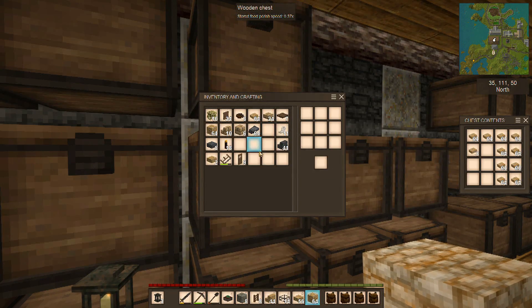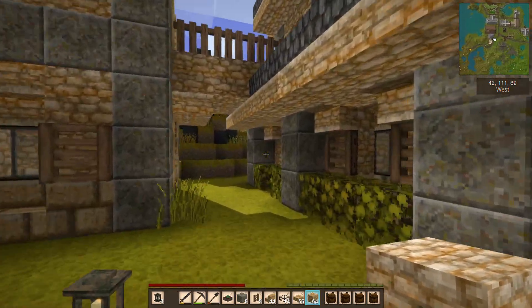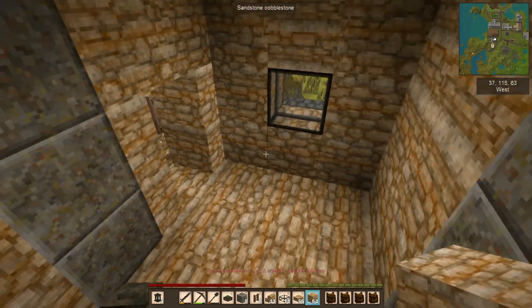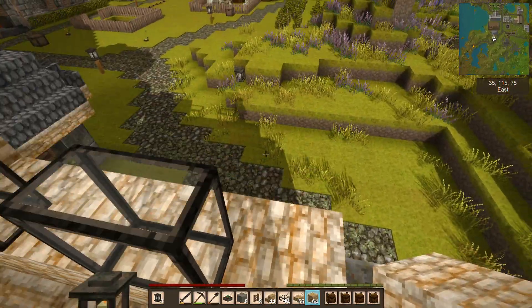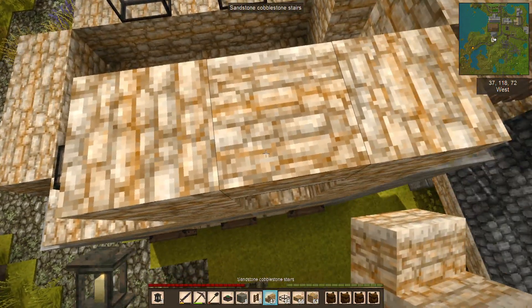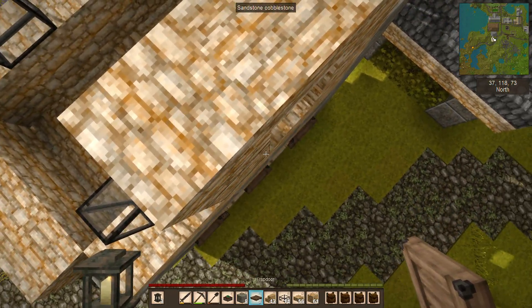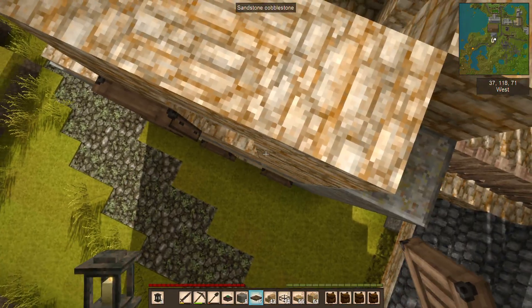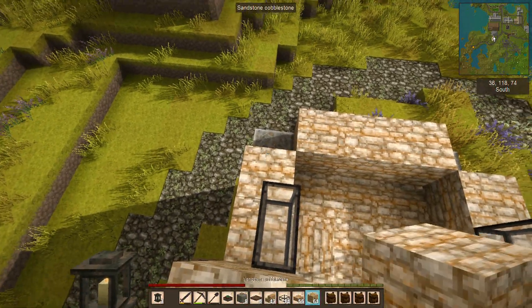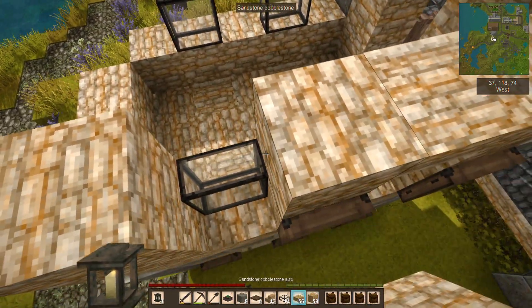I've got 40 clay in my inventory from making the stairs earlier, so let's go ahead and just make a bunch of these into cobblestone again because obviously we are using the cobblestone pretty fast. I'm kind of liking the look of this building - it's a little different and I've got a few ideas on decorating. Then we will go ahead and put the half slab above that and then some trapdoors coming down to act as shutters. It's going to get the same type of roof as that.